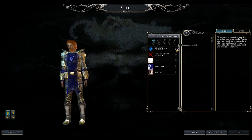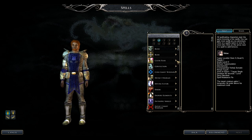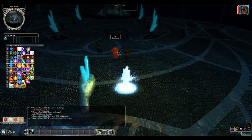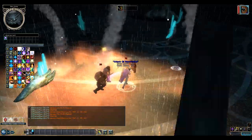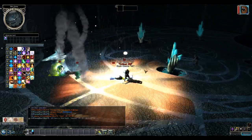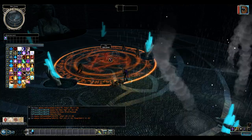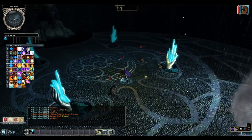If you pick Cure Light Wounds and later want to remove it, you cannot — so pick spells very carefully. In combat, you can buff, heal companions, cast spells against foes, or fight in melee. The Favored Soul is versatile — it can replace a Cleric or Druid for spellcasting or a Fighter for melee.